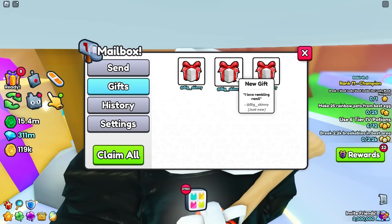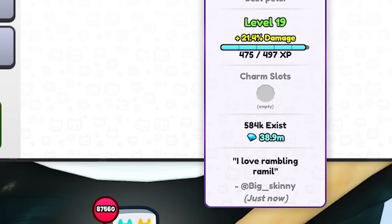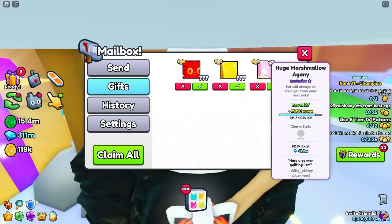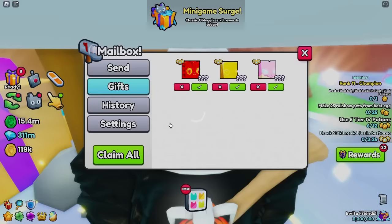A few minutes later - three more gifts from BigSkitty. Huge redstone cat again, 57.4 million. I love rambling Ramil. Huge golden, huge hellrock. Here you go, man. Last one - Gambling Ramil. Huge chef cat - not signed. I'm going to keep this one. I think that was it. W.